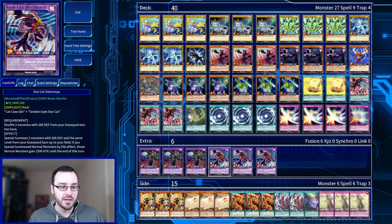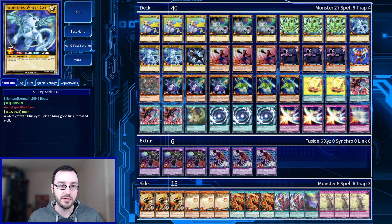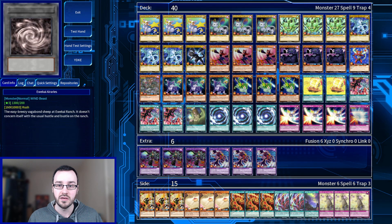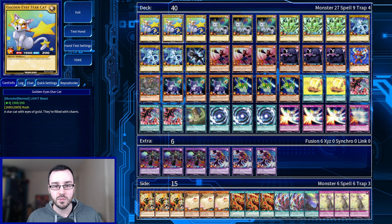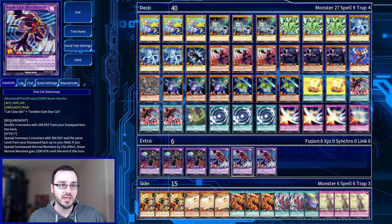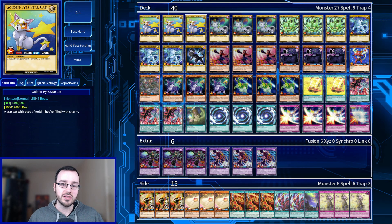The other boss monster is Star Cat Destrania, made using Cat Claw Girl and GoldenEye Star Cat. Shuffle two monsters of 200 defense from your graveyard to the deck to special summon two monsters of 200 defense in the same level from your graveyard face up to your field. If you special summon normal monsters by the effect, those monsters gain 2200 attack to the end of the turn. We have two tiers of monster we can summon: the weak level 1 monsters become quite threatening at 2700 and 2800 with that boost. Or we can summon GoldenEyes Star Cat and SilverEyes Star Cat — at level 4, these come out at 3700 and 3600 respectively. So we can summon Star Cat Destrania at 2900, then summon a 3600 and a 3700 — a ridiculous amount of damage on the board.